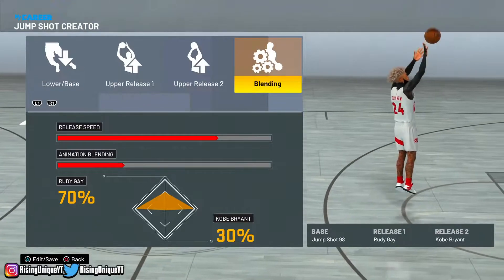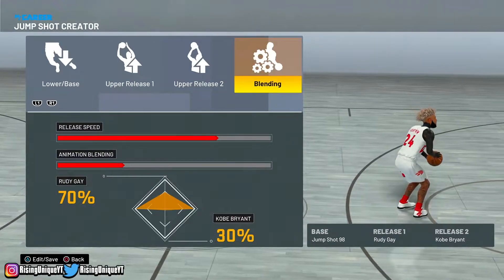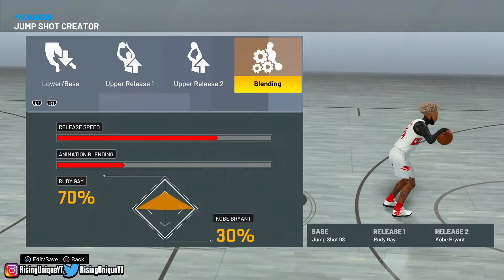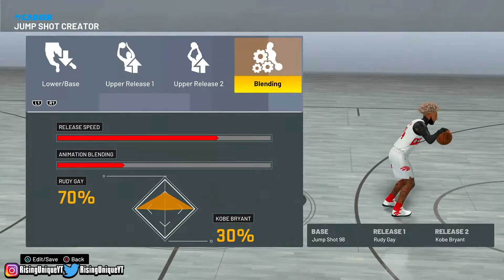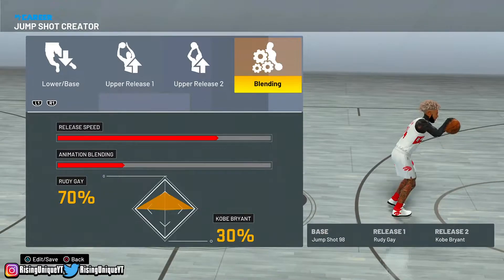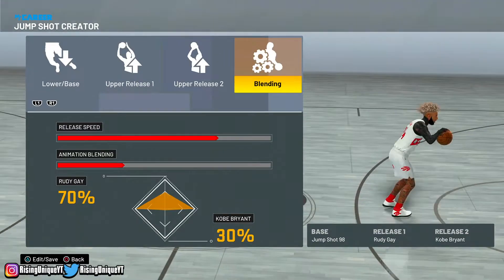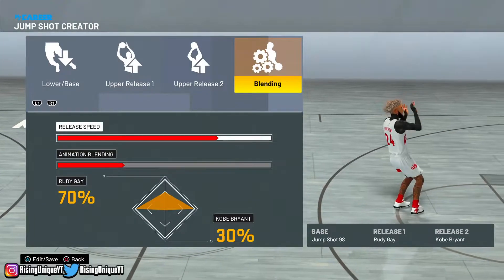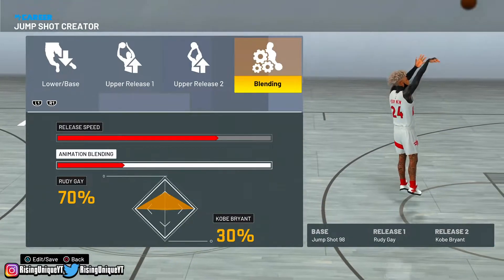As y'all boys can see from the last clips, I was going crazy with this jump shot. Now, the base is Jump Shot 98 — that is one of the best bases in NBA 2K21, probably the best. Jump Shot 98 and Dwyane Wade are probably the best bases. I use 98 because it looks good and works. Release 1 is Rudy Gay and Release 2 is Kobe Bryant. Release speed is 3/4 — not max, just second to max. Animation blending is 70% Rudy Gay and 30% Kobe Bryant.